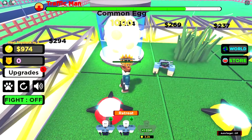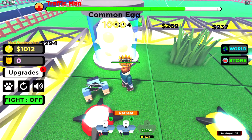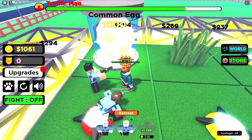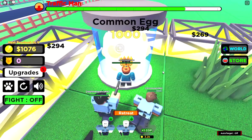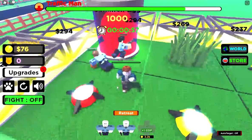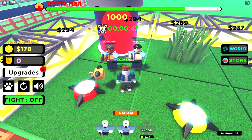Almost there — one of my minions is nearly dead, I need to keep him alive. He comes close to me and I slowly heal him. Awesome — I got a pet from the egg! Going to the pet section, this pet gives a 7% bounty bonus. I'll equip it, so every time I arrest somebody I get a little bit more money.